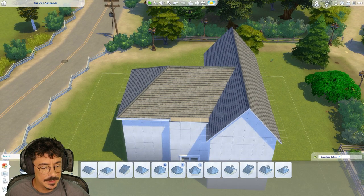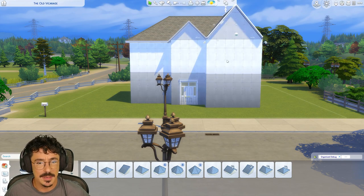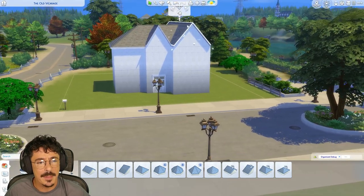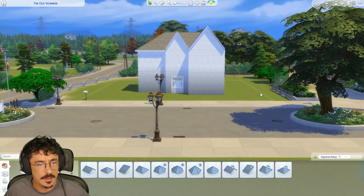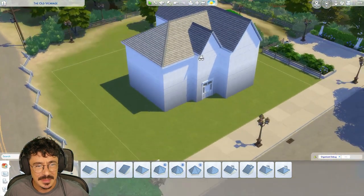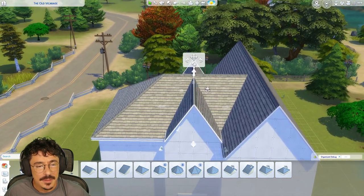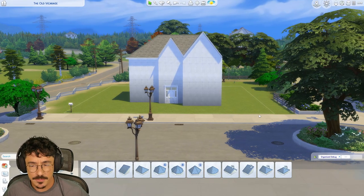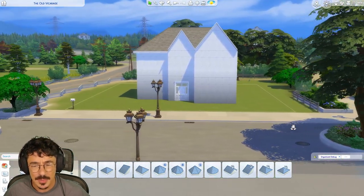We're going to trial it and see what happens — if it looks bad, I'll change it. I'm going to bring this one out one more here, extend this one out, and same here. That's going to give us enough space on this side to be able to put two windows, which is always good. Put that door in the middle there, and then put the roof on that point. I'm going to tuck these in for now — this one's a lot taller, weirdly. I might need to bring it down one more. I'm going to bring you down one more, I think.